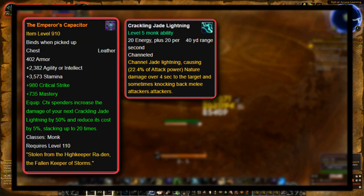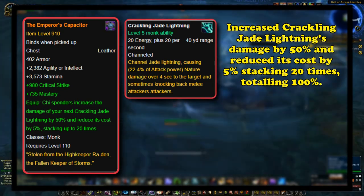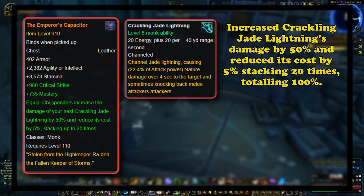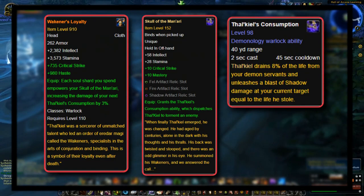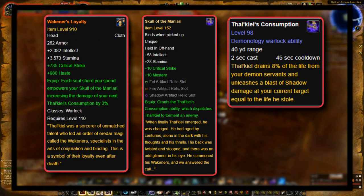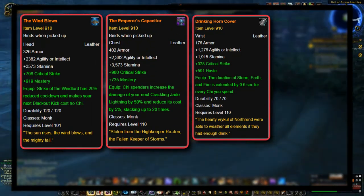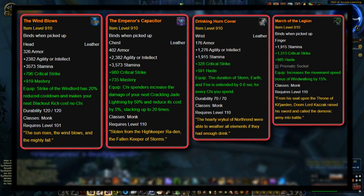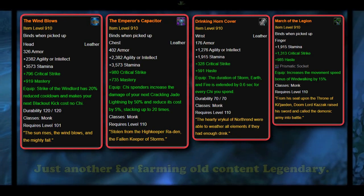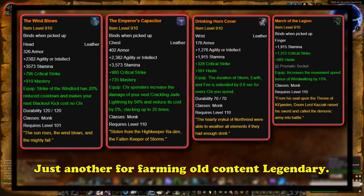The Emperor's Capacitor was also one of their best single-target legendaries, making their Crackling Jade Lightning increase damage by 50% and reduce cost by 5%, stacking up to 20 times whenever the monk spent chi. As an additional unique effect, the buff had no duration — much like Wakener's Loyalty, basically the same effect but for Demonology Warlock's artifact ability — transforming Crackling Jade Lightning from one of the weakest to one of the strongest parts of the rotation. Monks having legendaries that all fit their playstyle quite well left March of the Legion behind, as it did nothing more than increase movement speed by a minor amount, with its only real use being farming old-world content where 15% movement speed is actually quite good when one-shotting everything.